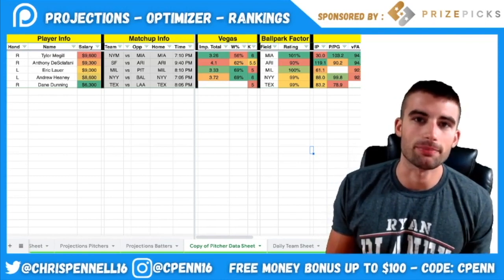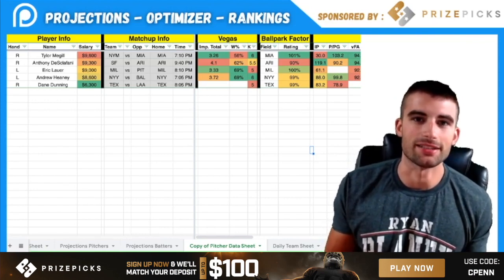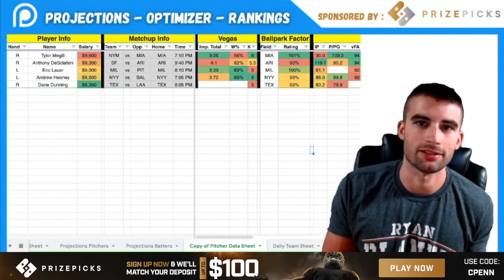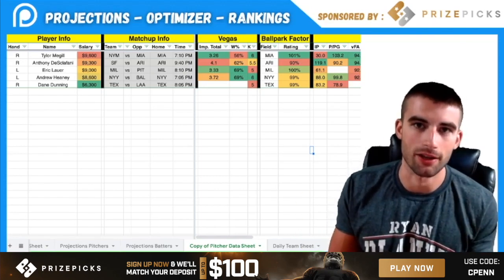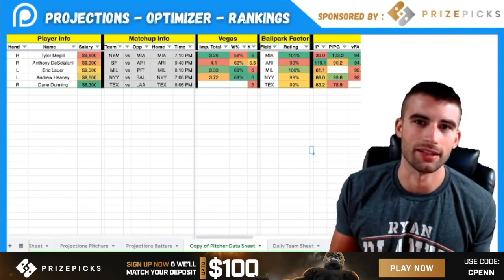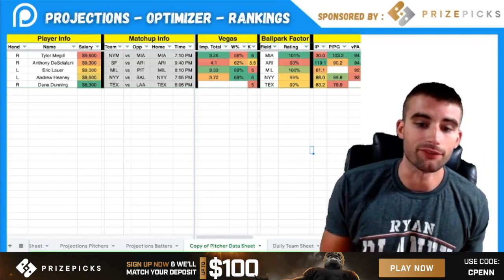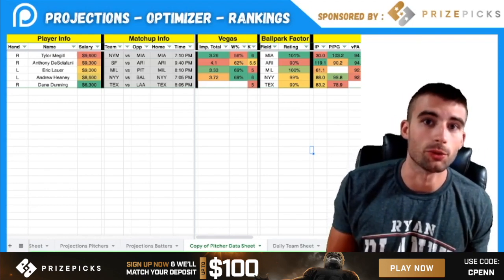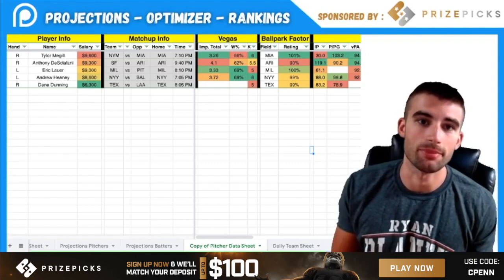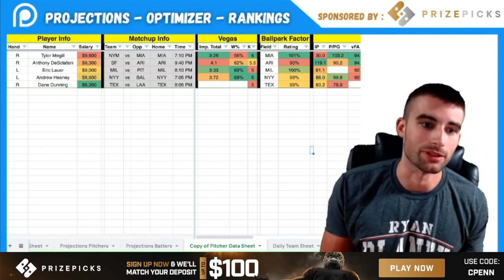This video is sponsored by PrizePix. It's daily fantasy sports simplified — just you versus the projections, no sharks or 150-max contests, just you versus the props they offer each day. If you look hard enough, you can find some pretty soft lines. As a new sign-up, you can get a free money bonus up to $100 instant deposit match when you use code CPEN at prizepix.com or the link below.